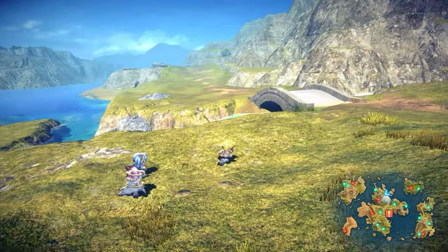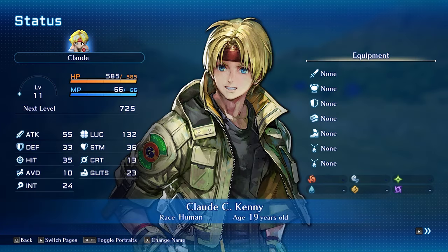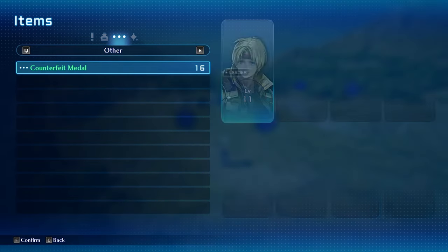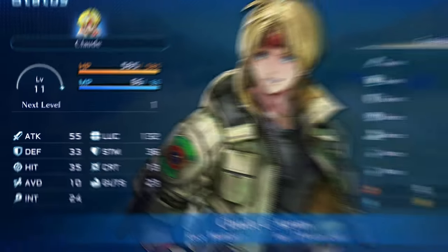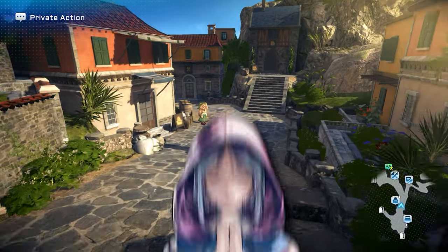One of the best drops is the counterfeit medal. When used, they increase your current experience points to 1 XP from the next level. So for example, I currently need this much XP to level up, but after using a counterfeit medal, my required XP to level is now 1. Obviously, these items are incredibly powerful, especially at higher levels when the XP required to level skyrockets.